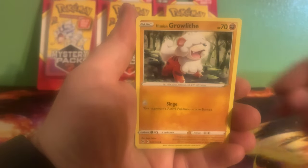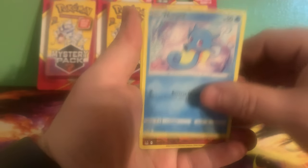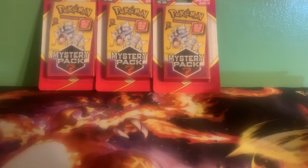Duckling, Growlithe, Shelley's, Shuppet, Horsea, and two Trevenant non-holo.